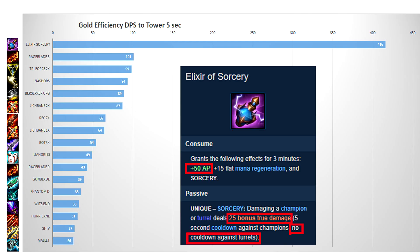However, there is one item that completely blows everything else out of the water. Elixir of Sorcery is 400% more efficient than a fully stacked Rageblade, and 800% more efficient than a Blade of the Ruined King. This item would be wasted in an AD build because the ability power would add zero damage once you have built AD such as Mallet and Blade of the Ruined King.